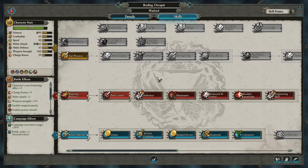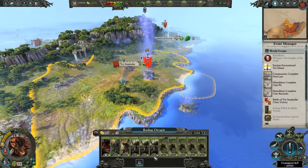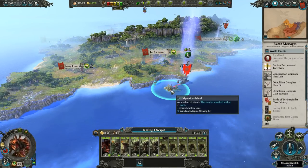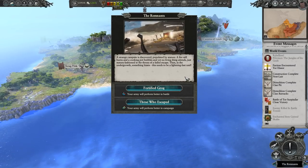You leveled up again — good. We're going to give you one more into Pack Leader. Now I want you to move right over here. The Remnants — a strange campsite is discovered, populated by statues. A fire still burns and a cooking pot bubbles, and yet no living thing attends. Just statues fashioned in the throes of a felt escape. Then in the undergrowth, something hisses.